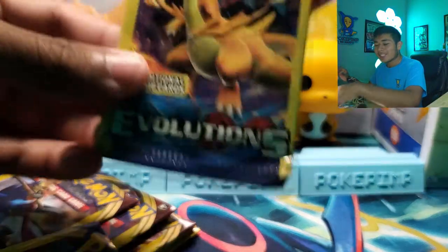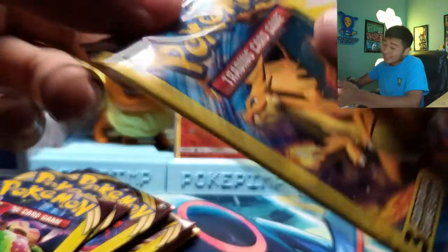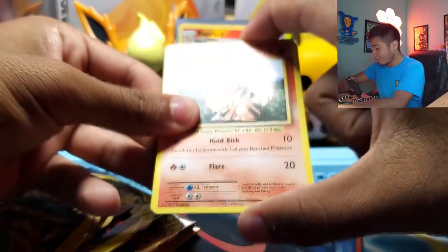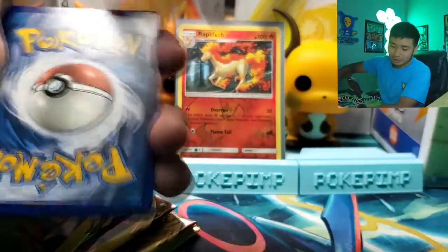Let's open this bad boy up — down the middle. Look at that — amazing artwork reminding you of the base set. Get rid of this little television card. One from the back, give it a little tap for good luck. Leave a like on the video for good luck. Let's see — Kakuna. Kakuna Matata.